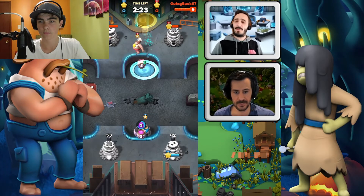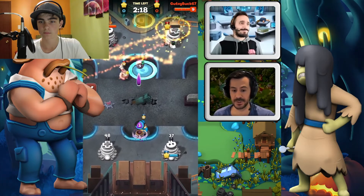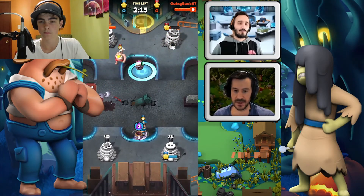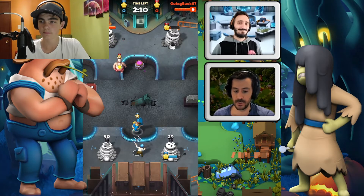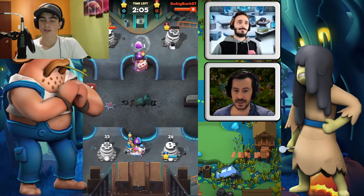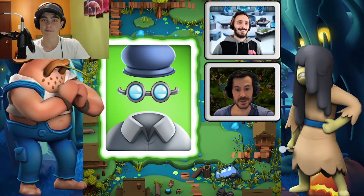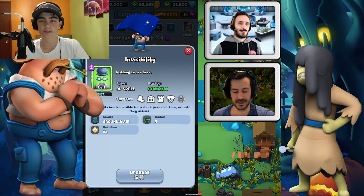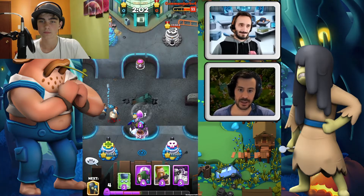Let's begin with the unit you get from participating in Seasons this time. As we mentioned in the last video, last season you got Minimander. Now this season, if you own the Season Pass, as you progress through the season, you will unlock Invisibility — a new spell that turns units invisible. You cast Invisibility, and units within the area of the spell will become invisible, and will remain invisible until they attack or they are damaged.